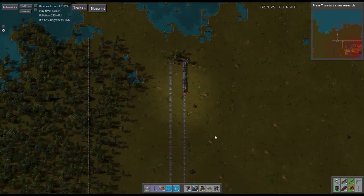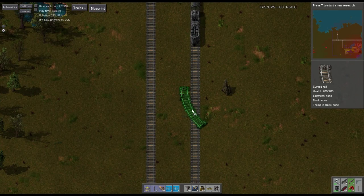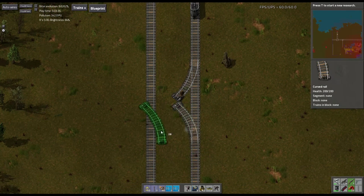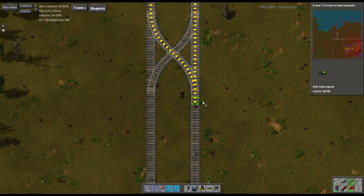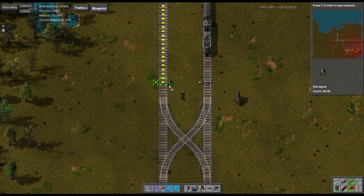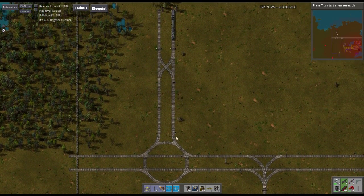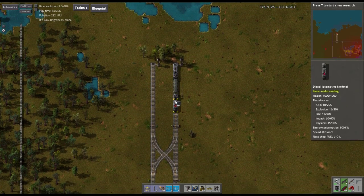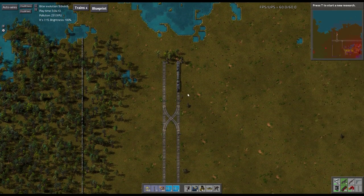This one has absolutely zero fuel, so we need to fix that. I'm going to take the solid fuel up here. Since this is the simple type, we're going to do an intersection like this. That way I should be able to have one train queuing to be refueled. Let's take a little bit of fuel from this and move it down here. I just need to bring the fuel up here.